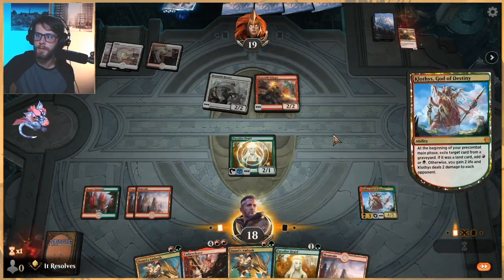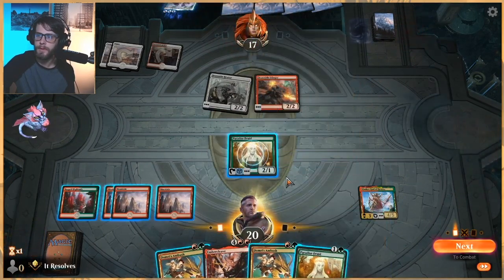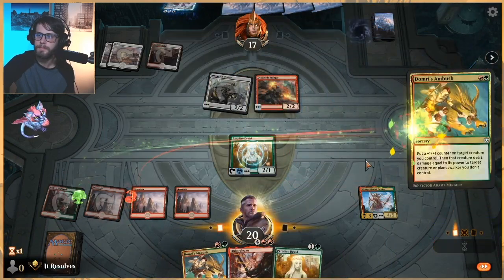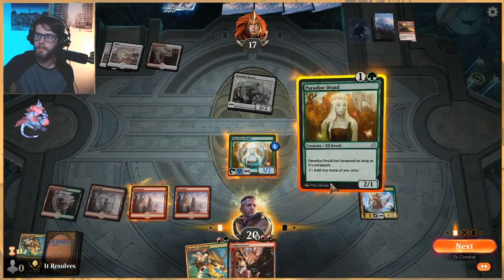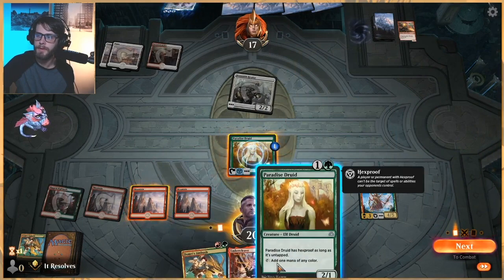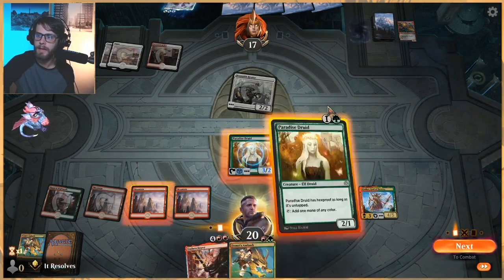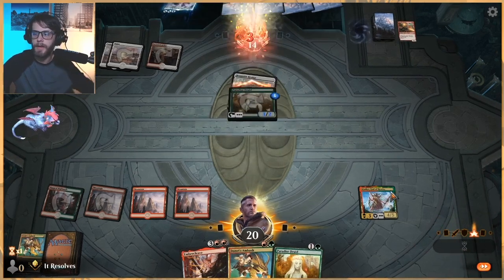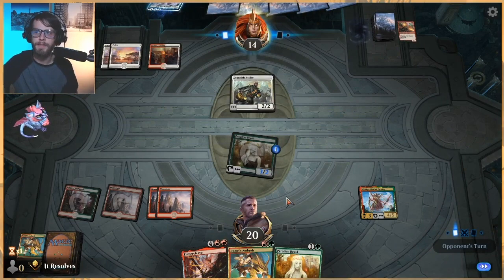We did get our land which is quite nice. Let's go ahead and play this out and Domri's Ambush here. I kind of want to be able to kill the Lurrus right off the bat, so let's just go ahead and attack. We do have the backup Paradise Druid so not in terribly bad shape in terms of worrying about this dying.